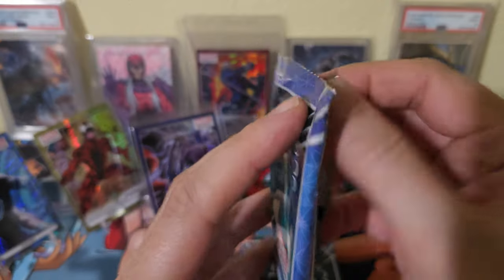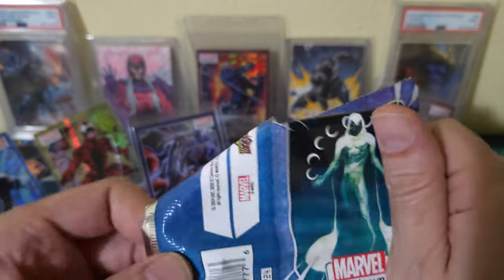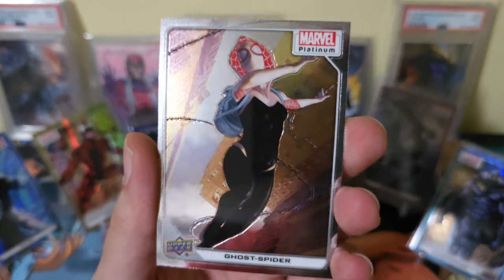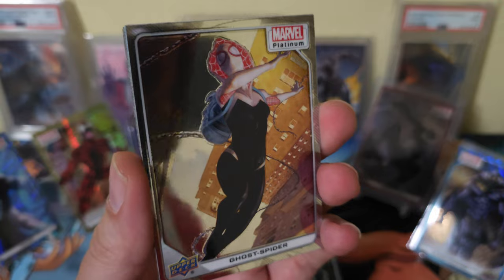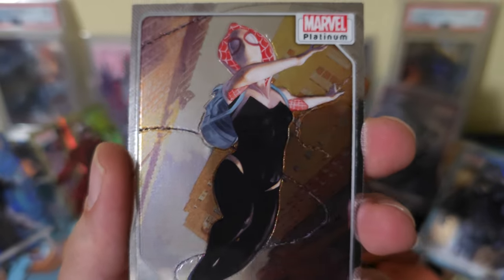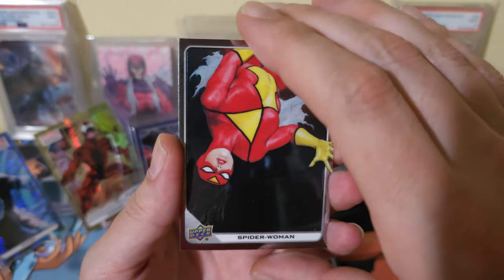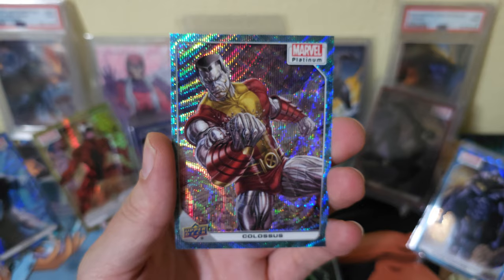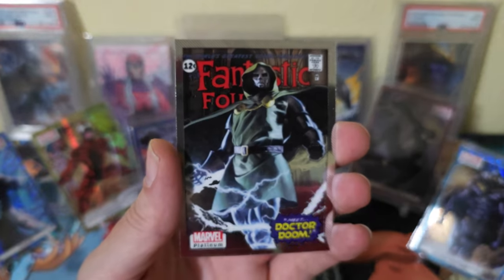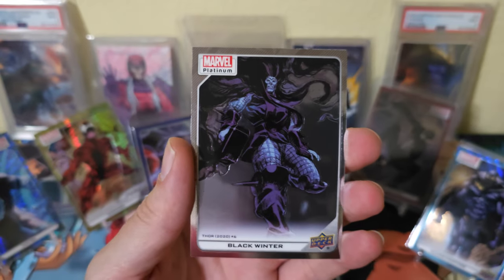All right, third pack from blaster two — freaking sweet. Dave Columbo. Spider-Man swinging through the city — dang, this card looks sweet, wow. Got Spider-Woman, this is also the original art. Got Colossus, heck yeah, also original art. Doctor Doom, cover variant. And Black Winter.